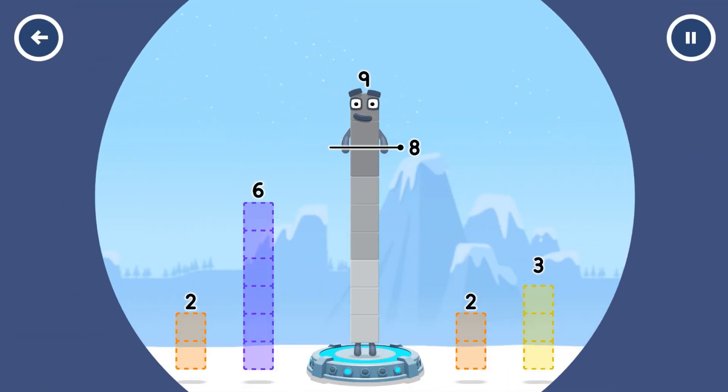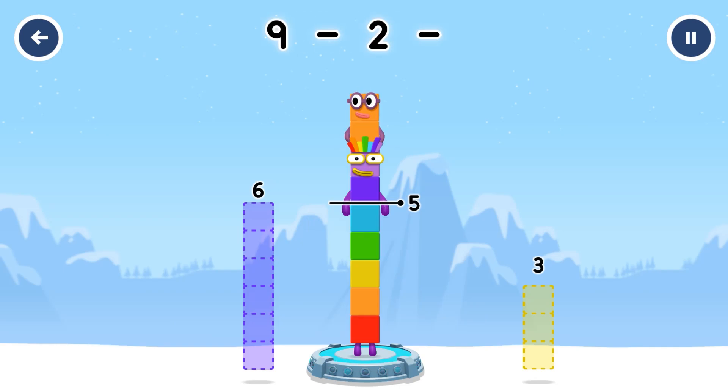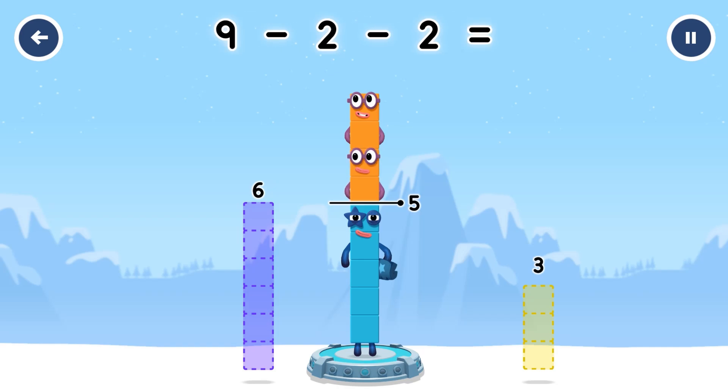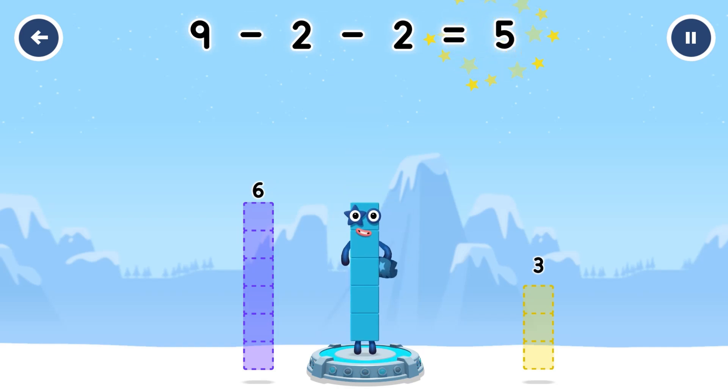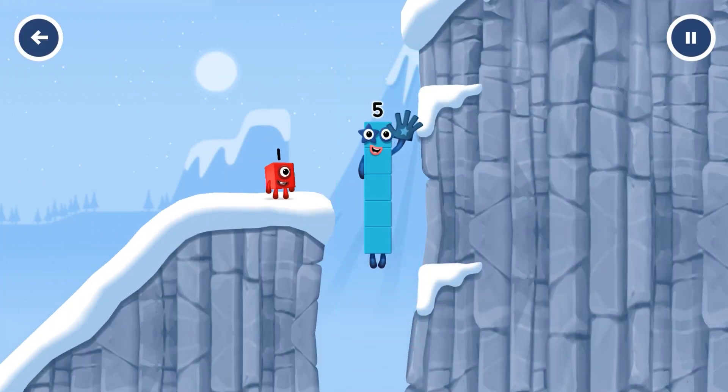How can we get across there? Tap here to help. 5 5 2 2 Correct! 9 minus 2 minus 2 equals 5. Yes, you got it!